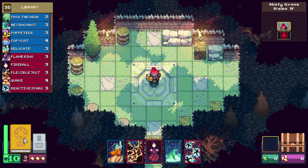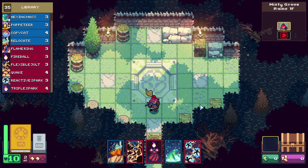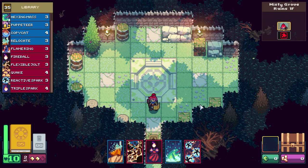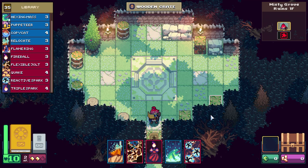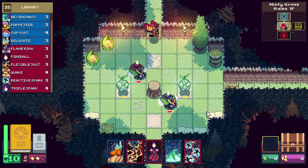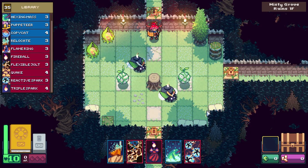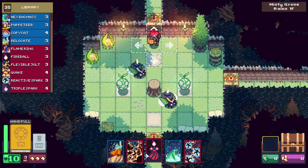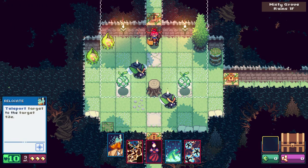We have a deck of 35 different cards here, but we've got multiples of certain ones. So yeah, it is a tile-based dungeon crawler on top of it, so we're going to be moving between different rooms, obviously getting into different combat. What do we have for spells here? Teleport to the targeted tile.